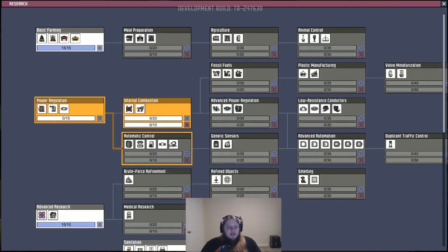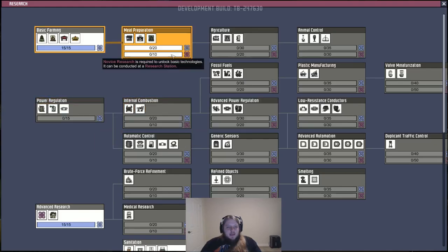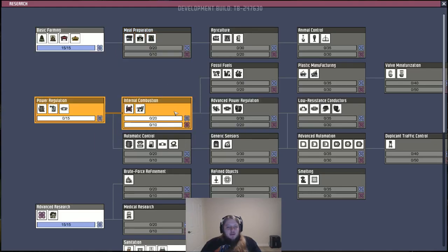All right, let's work on our power — or I guess we could get farm tiles. We need to work on our food, we need to work on our power, so I'm going to start with power.